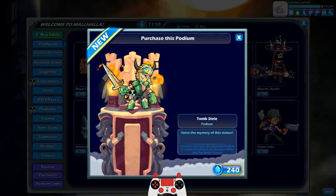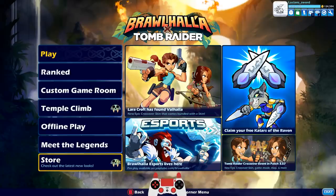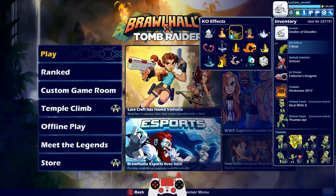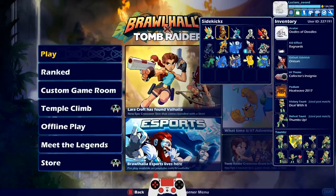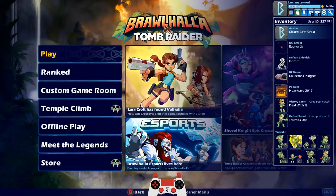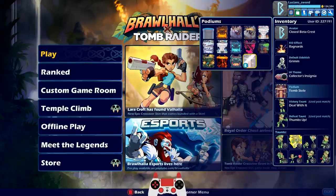We also have the podium — let me equip that before we forget. Too bad they don't have an avatar as well. I'll do the Ragnarok to try to make it a Tomb Raider theme, and Grimm. For the icon — how about the closed beta signet? There we go, and where's my podium? All right.